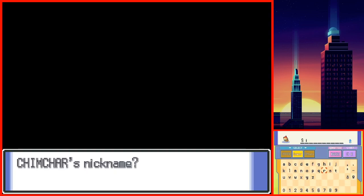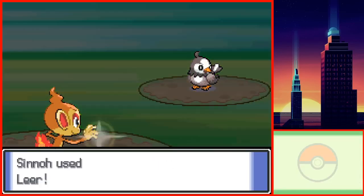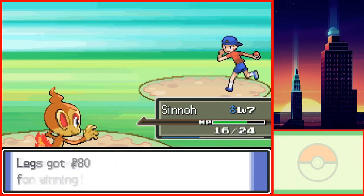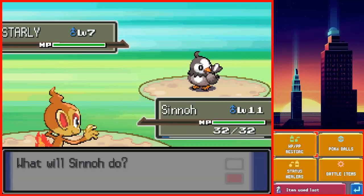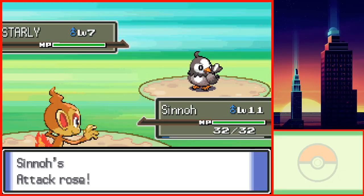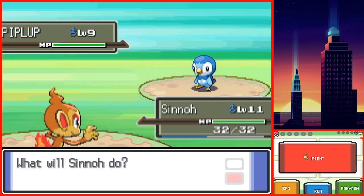I named the Chimchar Sinnoh and quickly made my way to Jubilife City. I avoided every wild battle I could, as I would be getting little experience and wasting PP. Instead, I fought every trainer I could before the second rival battle with Arms. I barely managed to get to level 11. The battle started, I used an X-Attack which I found in the Pokemon School. However, it wasn't really much use since Starly would keep growling at me.